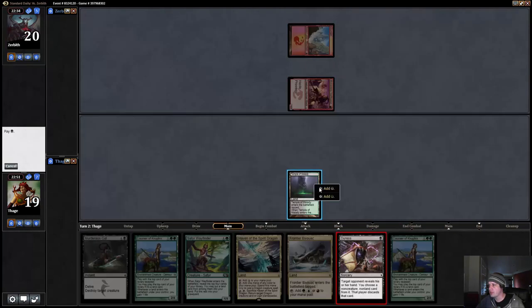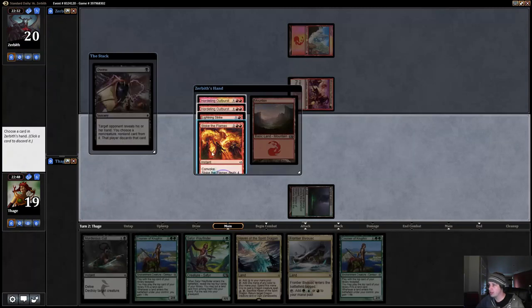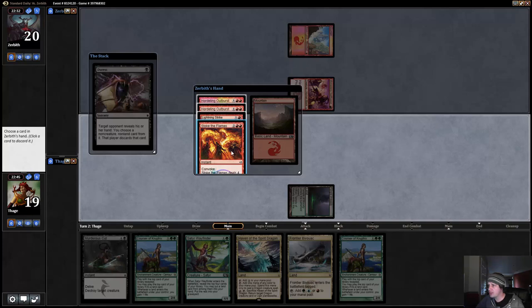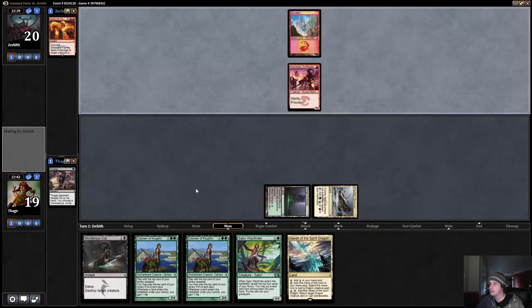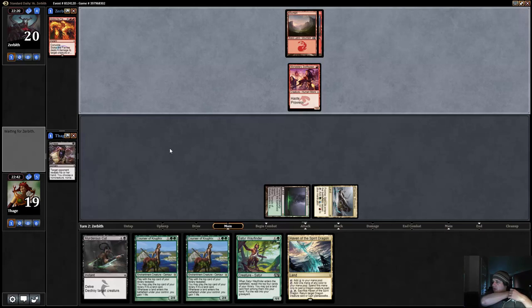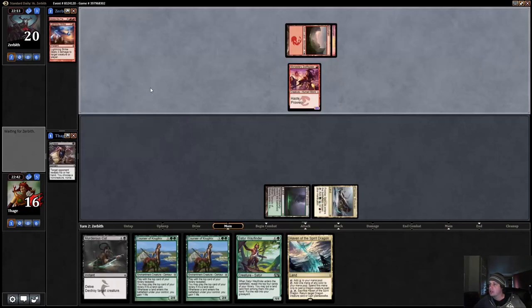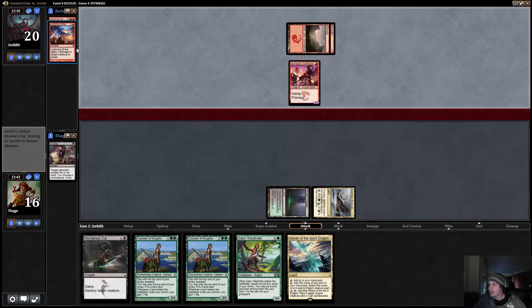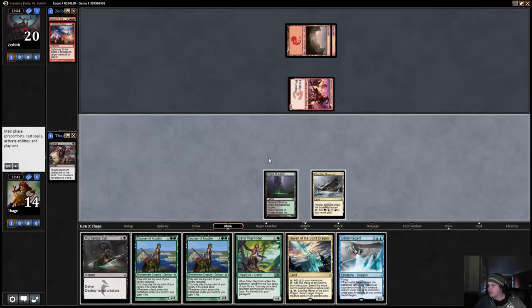Let's see what our opponent's working with — Stoke, two Outburst, Lightning Strike. Definitely like taking the Stoke, then probably play Courser on turn three. Given our hand versus his hand I think we're a favorite. I definitely like taking out the Stoke. I'm a fan of my opponent using a Lightning Strike because Lightning Strike plus Swiftspear could actually get through a Courser — I thought I might have to play Wayfinder and cut the Swiftspear, but this works out well.